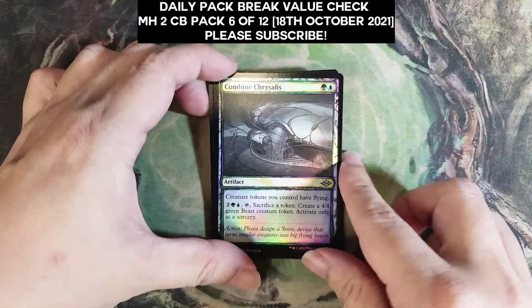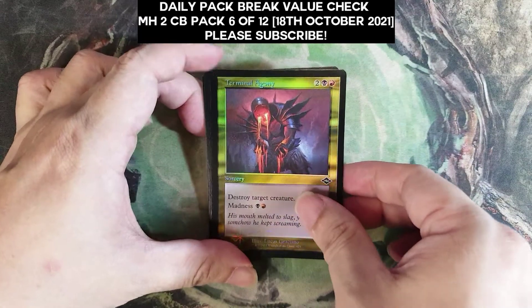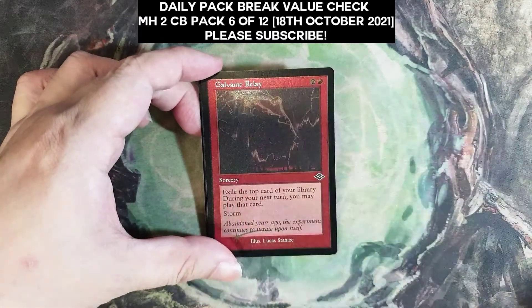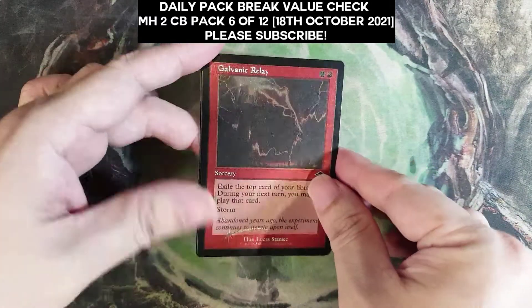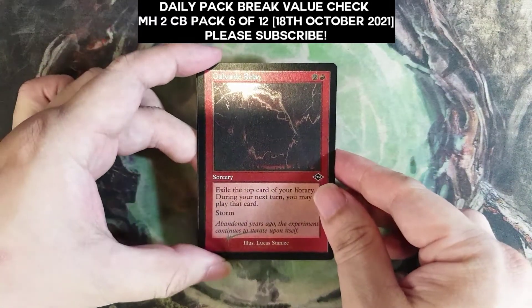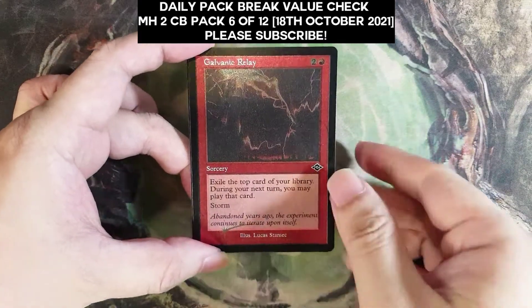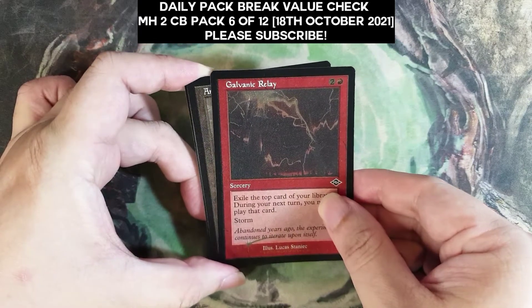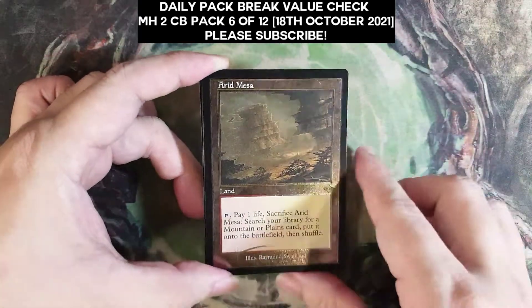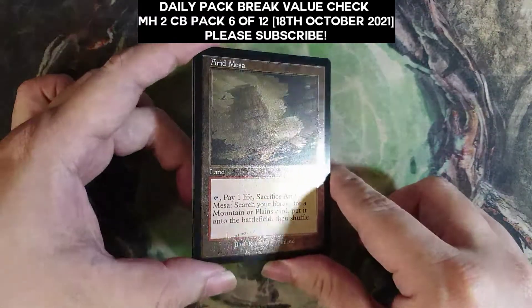Two foil showcase, I believe. And then we should see the etched common or uncommon, Governing Relay — pretty sure it's not worth much. Second chance for this pack to get a fetch land. Etched foil — yes, finally the first one! Etched foil. I already said there are not a lot of fans.